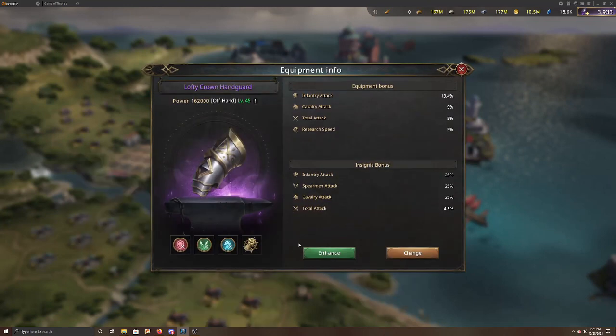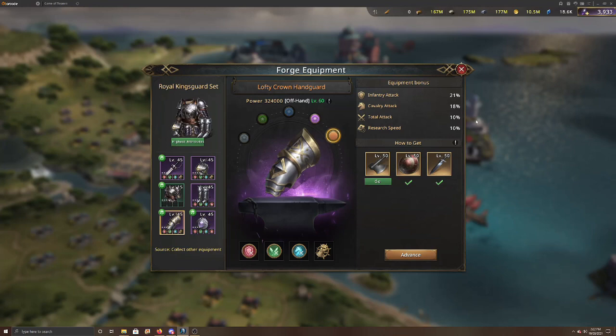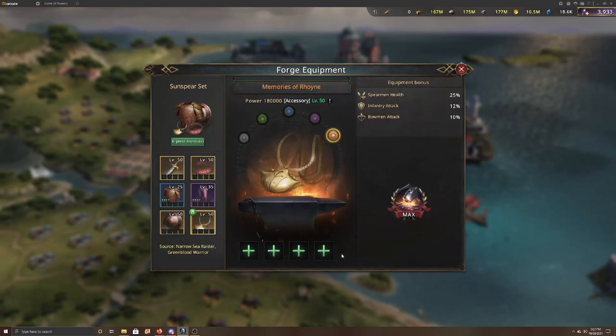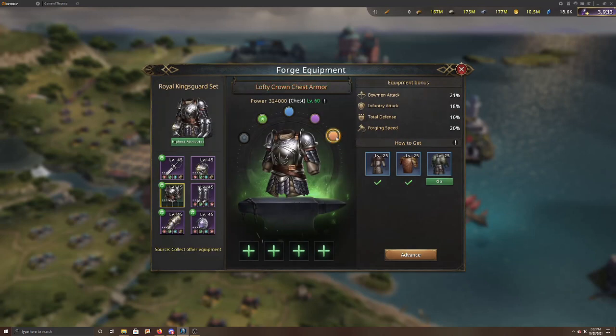The Lofty Crown Hand Guard gives an extra 10% total attack for your bows. Memories of Roin gives 10% bow attack. The Lofty Crown Crest Armor, once maxed, gives 21% bow attack plus 10% defense, which is very nice.